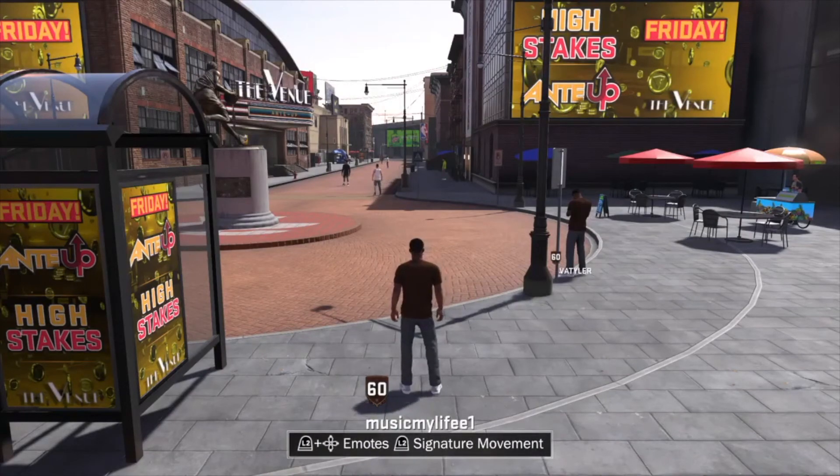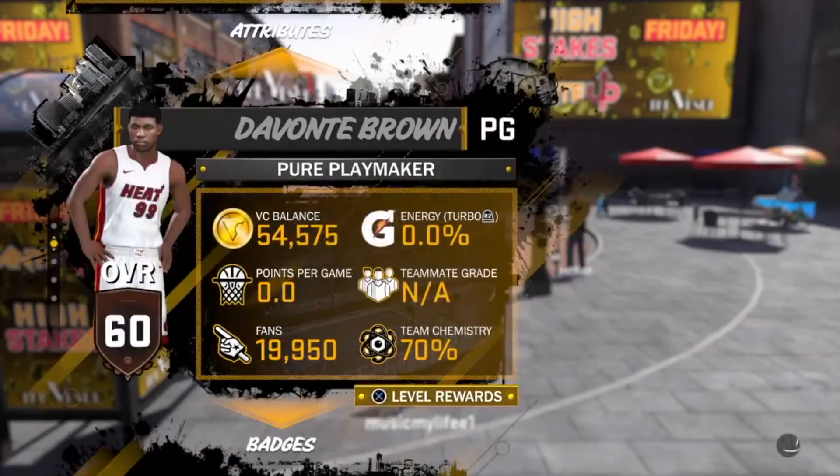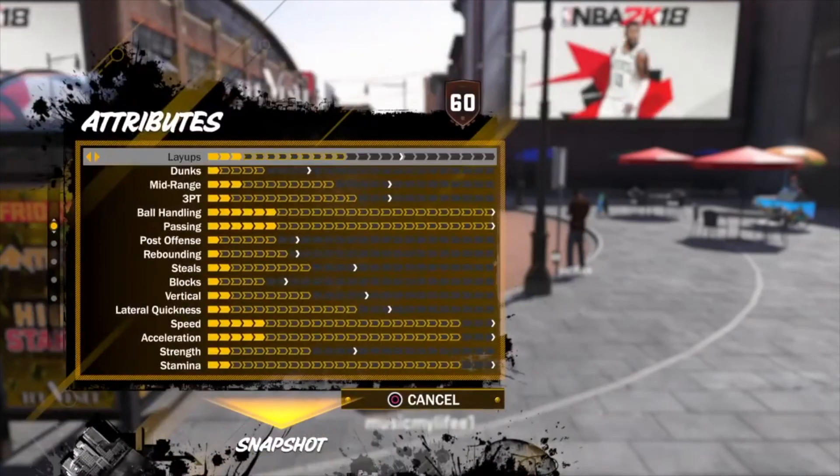The first thing you want to do is go ahead and make a new player. You want to complete the proving grounds until you get to the neighborhood. Once you do that and you've made your player correctly, you're going to go ahead and upgrade the attribute that you want.